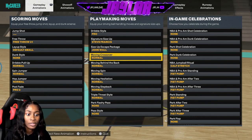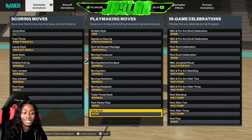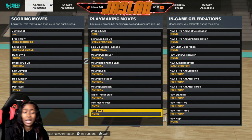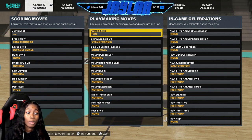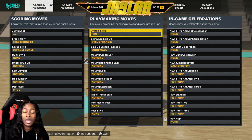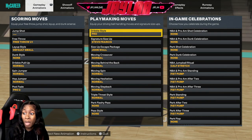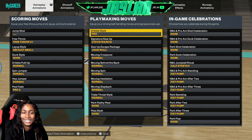For dribble moves: dribble style Pro, signature size-up Steve Francis, size-up escape package John Wall, moving crossover — and everything else is on normal because I still have to max out my build and get all the dribble moves I want. A lot of dribble moves aren't unlocked yet or the ones I want aren't showing, but we're going to max everything out. I'm just showing you guys what I have right now on my build and it's doing its job. That is it for the animations — let me know in the comments what you thought about this video. Try my build out, you will not be disappointed — this build is tough. Drop a like on the video, I'll see you guys in the next one, peace out.